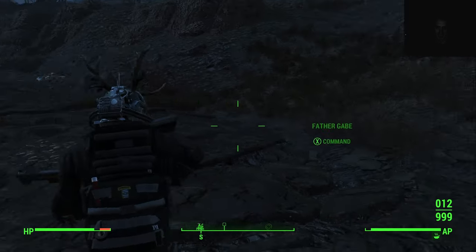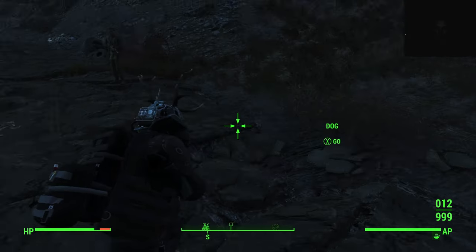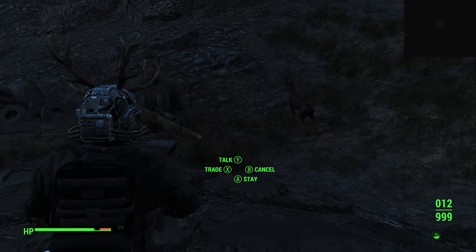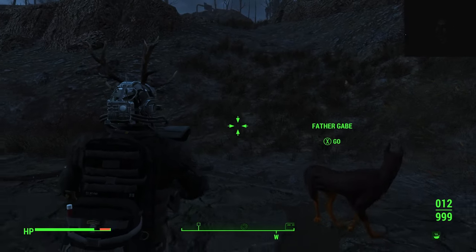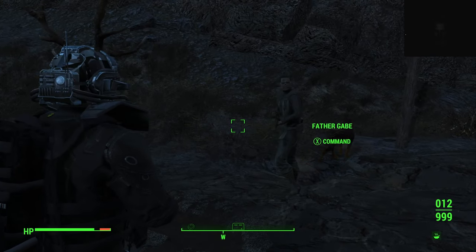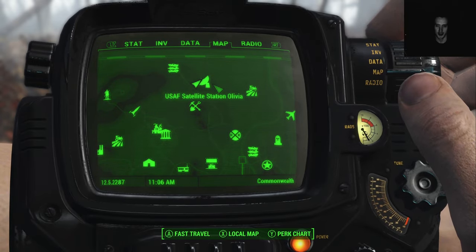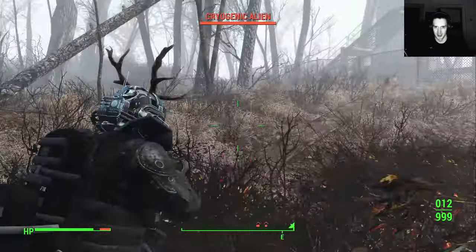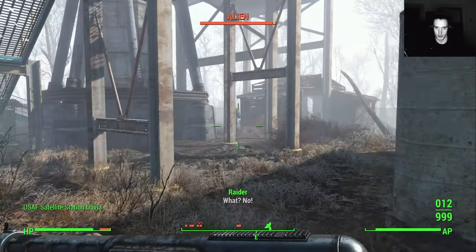But it exists. The next mod is a follower mod — an alien this time. Those two good boys are from my last follower video: Father Gabe and Dobermeat. They are quite cool. The next one is an alien, which we're going to find right here at the satellite station. He's the alien friend. We just gotta kill some creeps, so roll around.